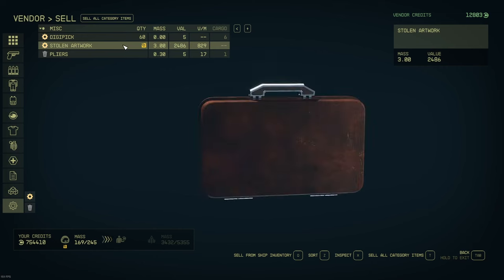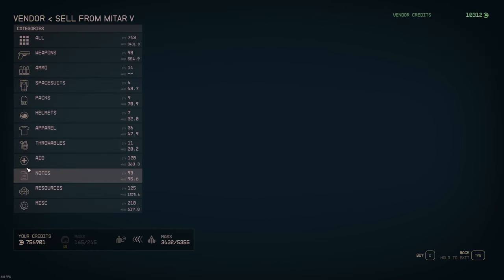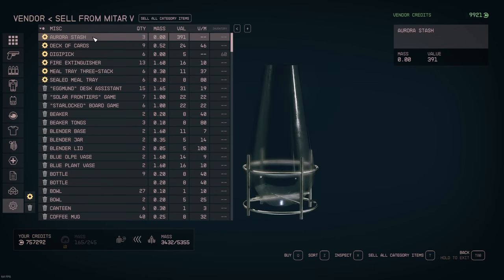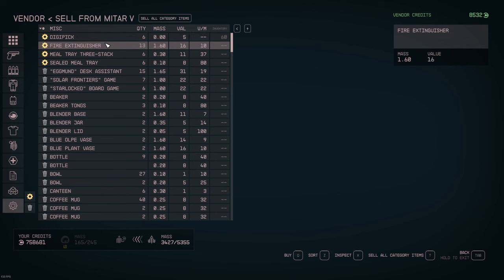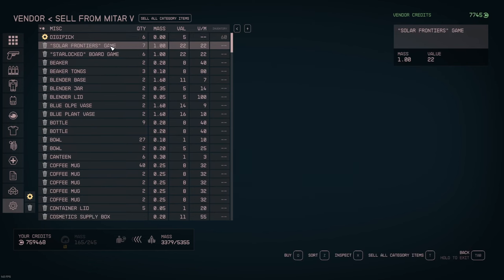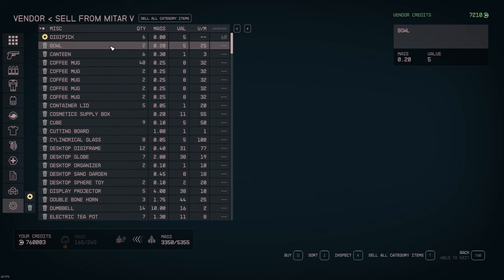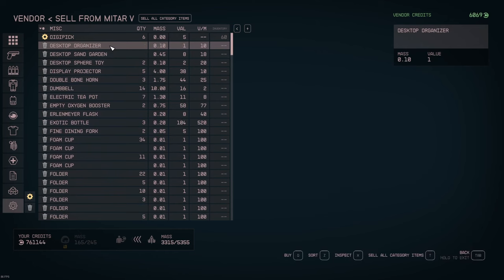All right, so we took care of that. I think it's a bug in the game where every time you change ships, all the materials in the ship — these miscellaneous garbage items — get moved over to your new ship's inventory. If you do that several times, you end up with a lot. We're just going to clear garbage out of the ship.